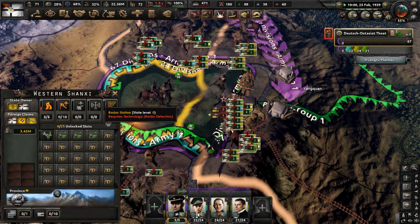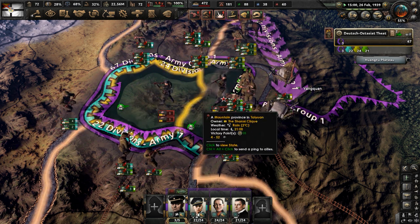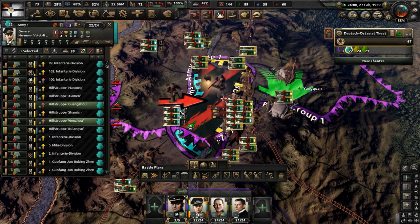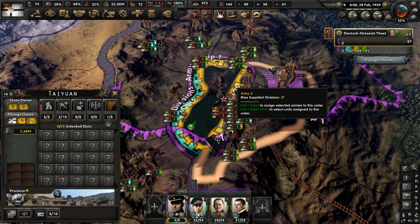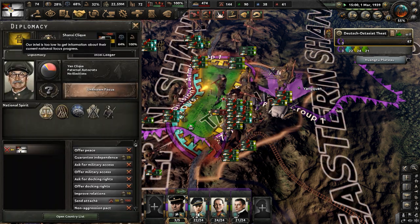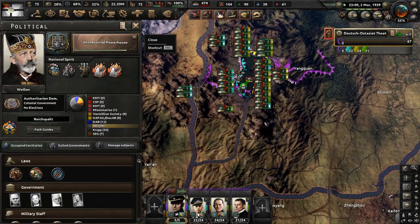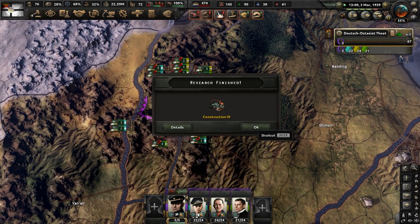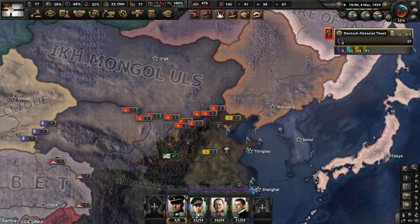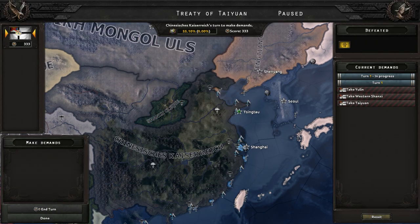We're going to take this province in the western part of Shanxi, and now the capital is going to be fully surrounded. Iraq has capitulated. Use force attack now — these units will be destroyed. They're going to make their last stand. This is a defiant last stand by the Chinese warlord Yan Xishan against Wilhelm II, who is the leader of China — the German leader of China. China is effectively part of the German Empire. And it's over — the war is over. Let's take all the states — done.